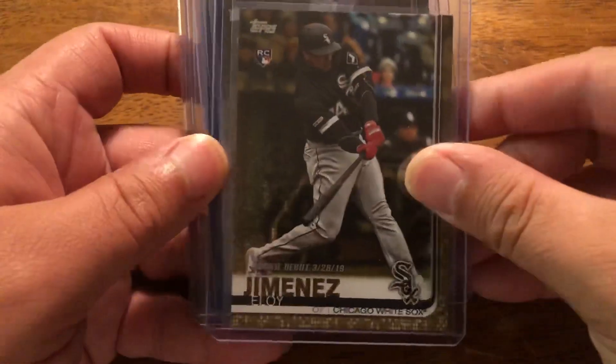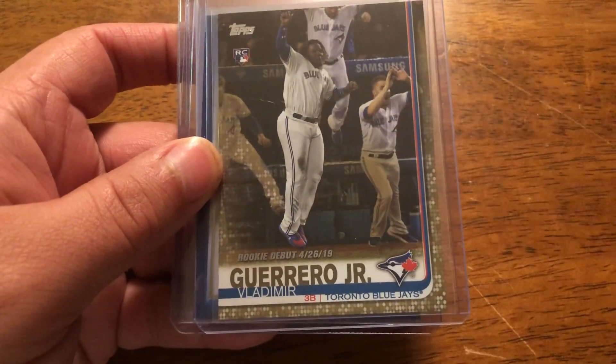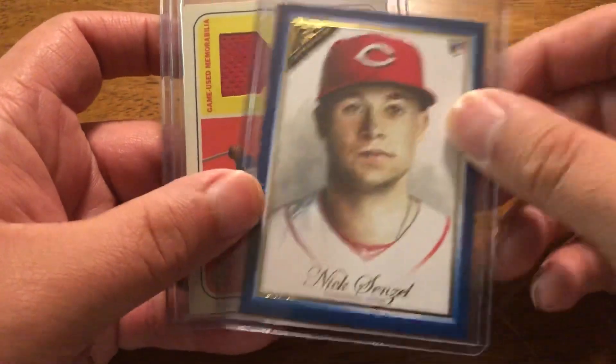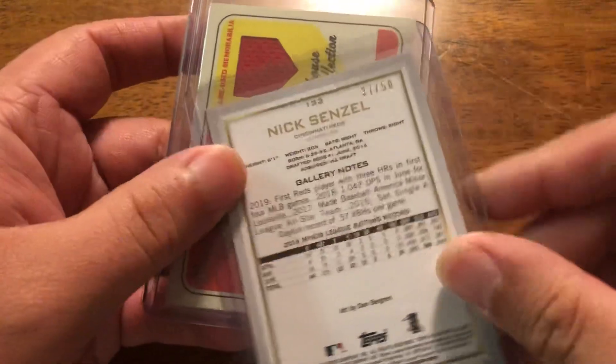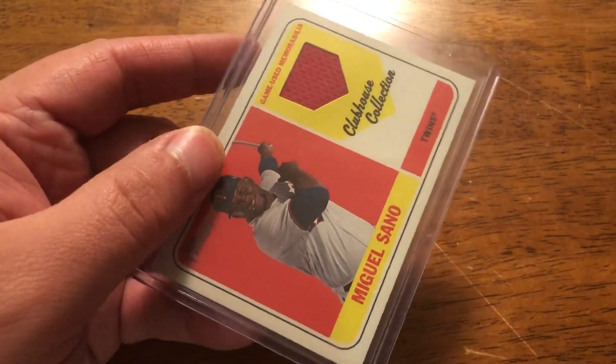We've got some gold: Eloy Rookie Debut Gold, Vladdy Rookie Debut Gold. And this is probably the highlight of the numbered cards — Nick Senzel from Gallery, Blue Rookie, numbered to 50.